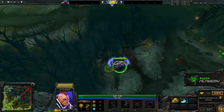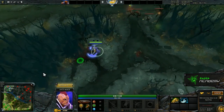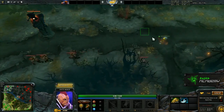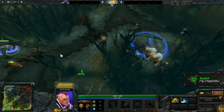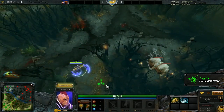The same logic applies for this ward, which you place behind the tower. This will give you vision of the town portals coming in, and give you vision also down to the pull camp. If you haven't blocked this, that could be useful as well — to see them pulling and maybe go and contest the pull.